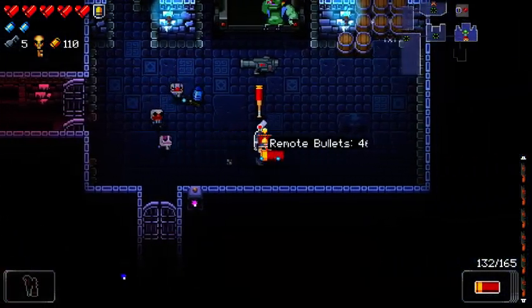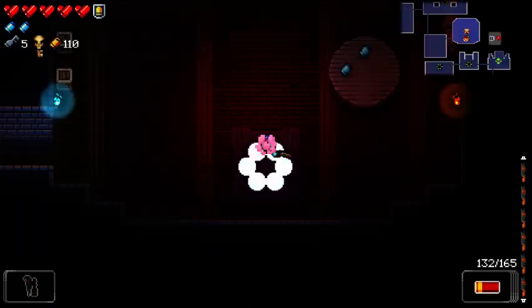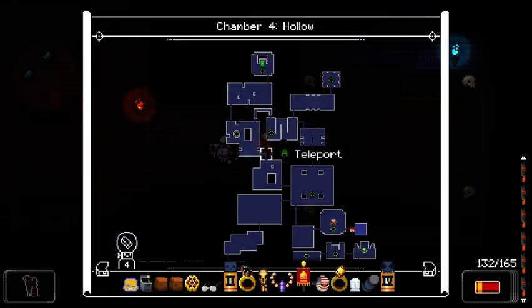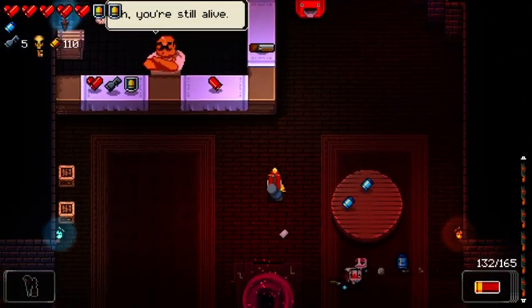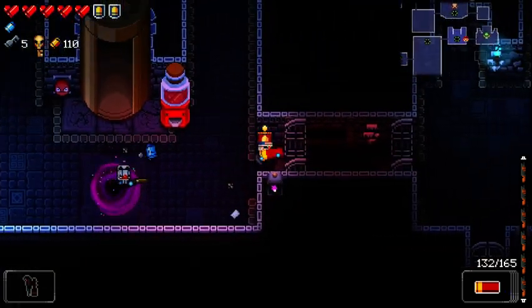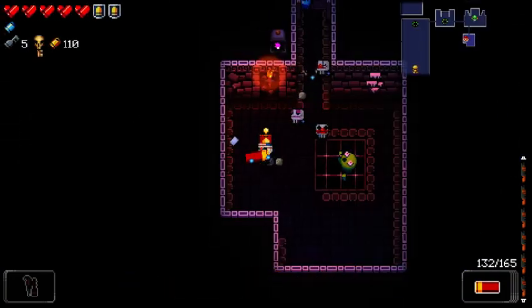He's got remote bullets — I don't really want that. So I'm going to guess the secret room is right here. Basically just for the armor, I suppose, and that's pretty much going to be it. The Tangler is not a bad gun, but I think that's just going to be it for me here. Those are the RC rockets — yeah, I don't want that. I don't want Casey either.